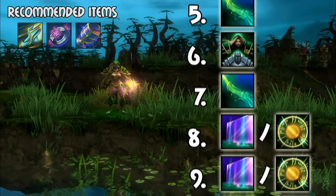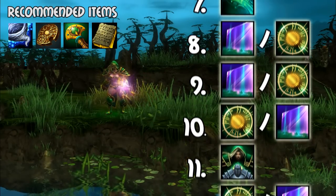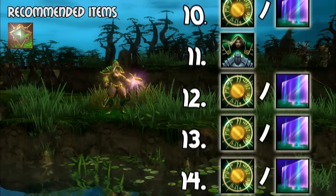Train your ultimate as soon as possible, and after maxing out her global aura, put the rest of the points into her wall and stats. Depending on the lineup, you may also find that leveling the wall may prove more useful if you gank frequently at early levels.